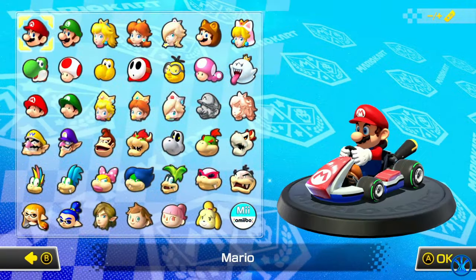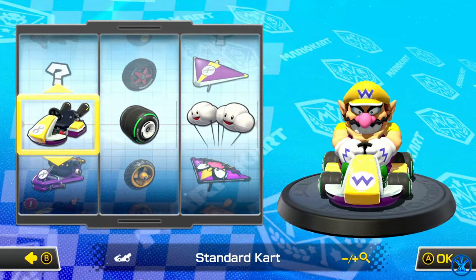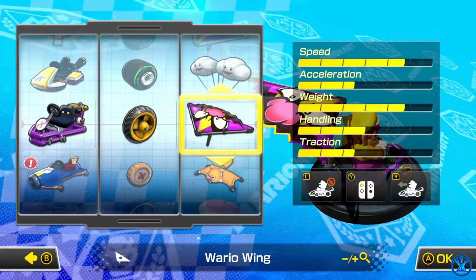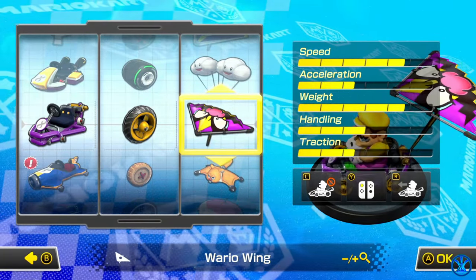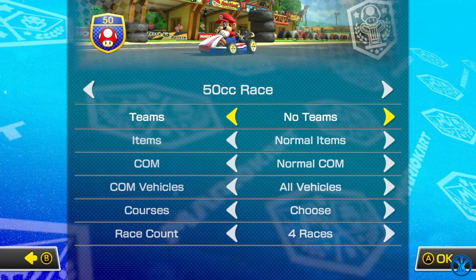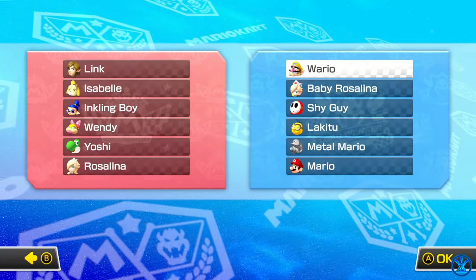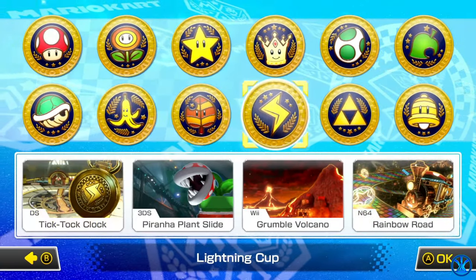Let's go to versus race and check out what cup is up next. Today I'm going to be racing as Wario. This is my vehicle combination — it's not exactly slow, it's pretty fast actually. The acceleration is okay but we're going for speed, because mainly what you need in this game is speed.